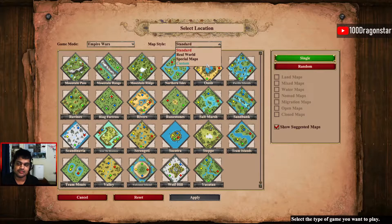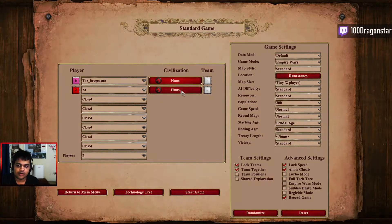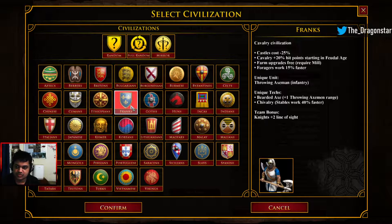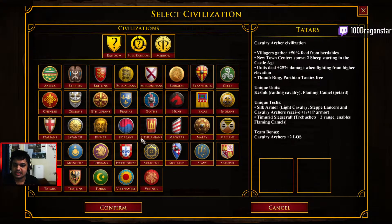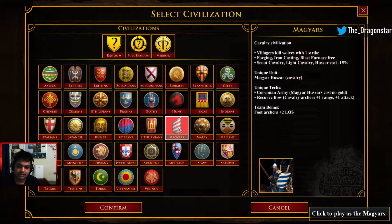When playing against any of these situations, let's go for a standard map. The most common one in Empire Wars is going to be Runestones. My suggestion for scout civilizations are the following: the first one is Franks if you want to play scouts into knights, the second one is Tatars since they can go for scouts into archers with a really good transition, and the last one is Magyar.